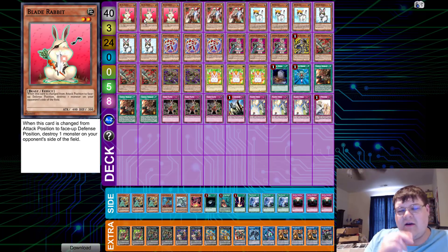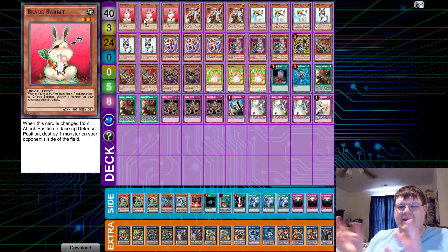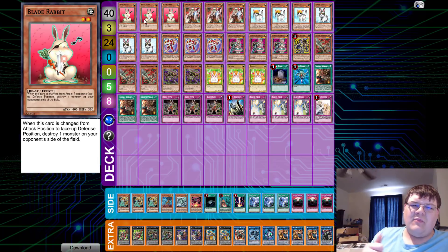The second place we were considering was doing something with Level Limit Area B, Gravity Bind, and trying the whole old Dream Clown thing. Because Blade Rabbit here actually triggers on the change from attack position to defense mode, and you get to destroy one monster on your opponent's side of the field — the whole rotation access for the old Pac-Man decks and clown control. We actually decided to scrap that and just combined the engines together.